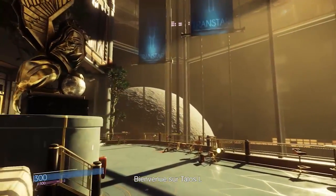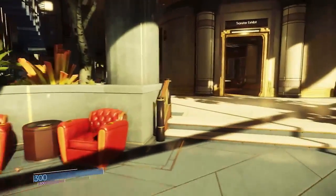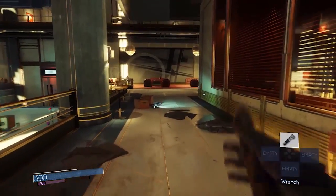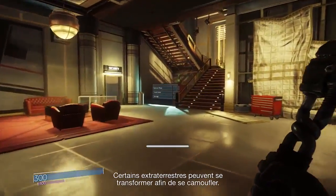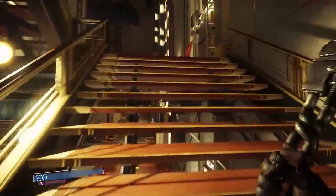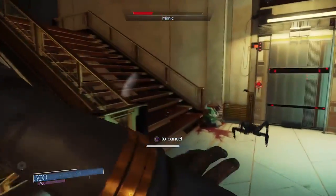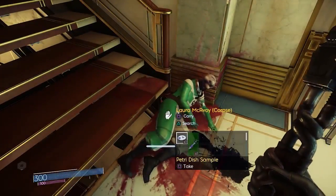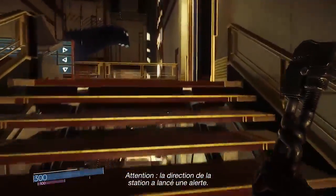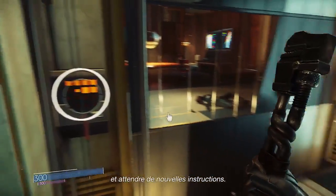Welcome to Talos 1. Because of the open-ended structure of the game, the player can go pretty much anywhere they want on the station. But right now, our mission is to find a scientist named Dr. Calvino. Some of our aliens turn into things as a means of camouflage. Station leadership has issued an alert — all personnel should report to muster stations immediately and await further instructions.